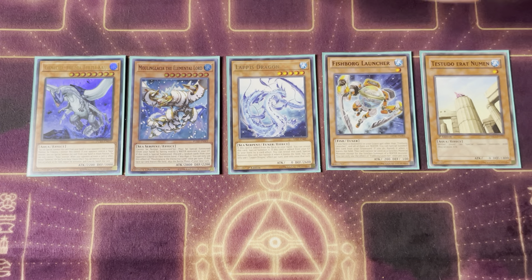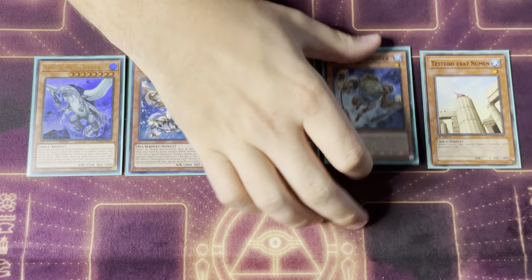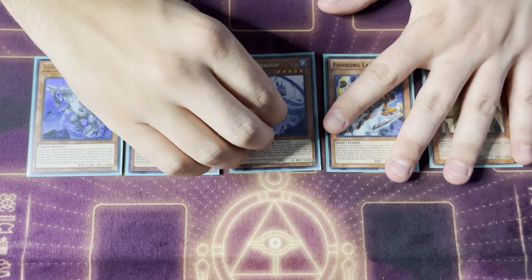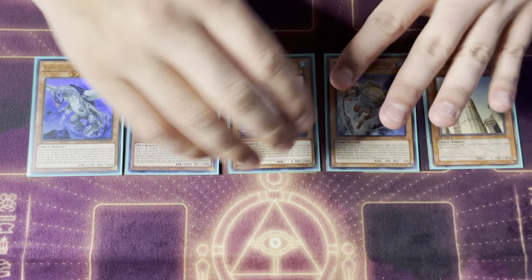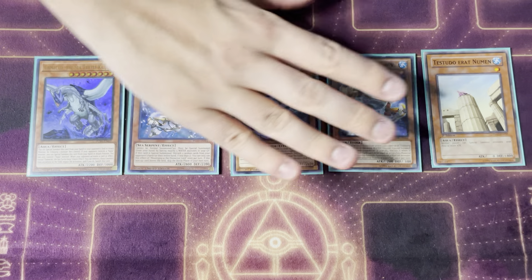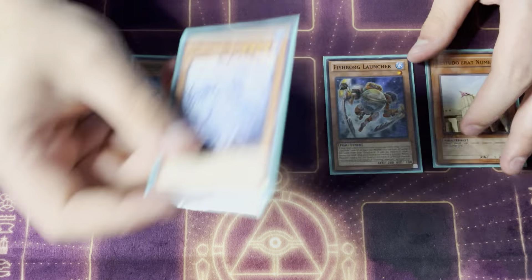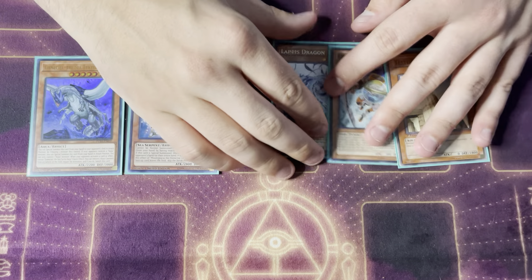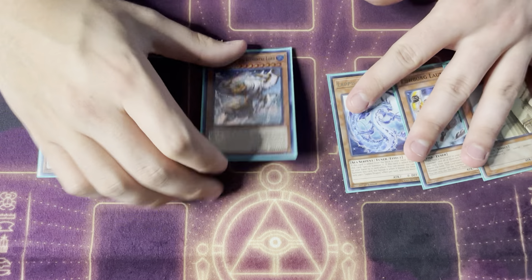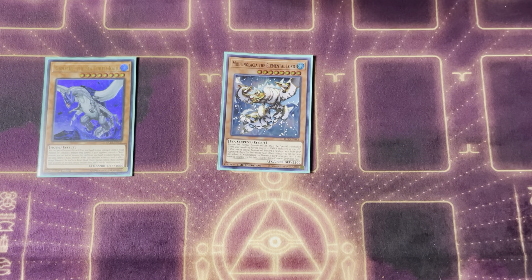Fishborg Launcher is your main Halqifibrax target. He says if all monsters in your graveyard are water — which in our main deck we only play water monsters — he can revive himself. He's essentially a Glow Up Bulb for water. Lapis Dragon is one of the bigger bricks in the deck and is pretty bad to draw — when added from deck or graveyard to hand he special summons himself. He's a level 5 tuner, required for certain combos: level 5 Lapis plus Abyss Dragon is level 10, which is a great synchro target, but he's still one of the worst bricks in the deck.